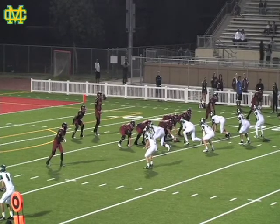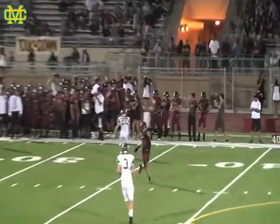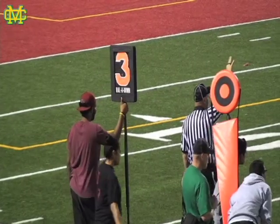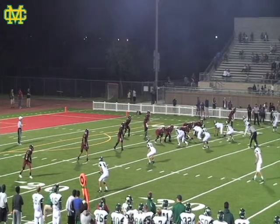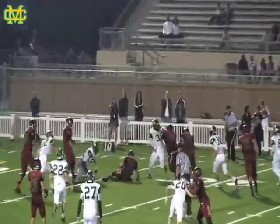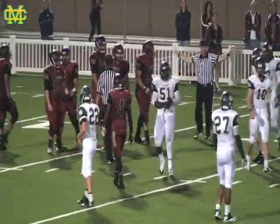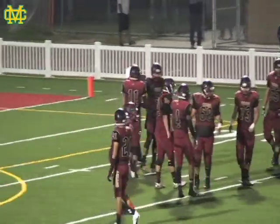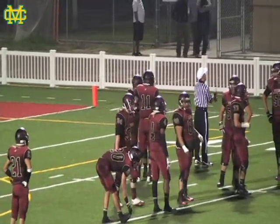Shotgun formation for Downing on second and 12. Vikings throw left and that is incomplete — good coverage downfield for the Mustangs. Now third down and 12. Four receivers for the Vikings, but they instead run a draw play right up the middle and that is stopped nicely by the Mustangs. Number 51, Khalil Sanko, who has been playing a great game for the Mustangs D-line tonight, comes up with another big play.